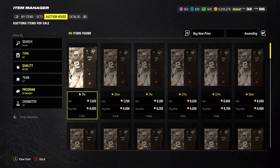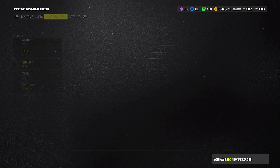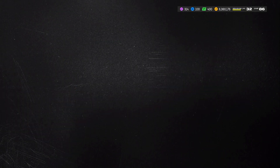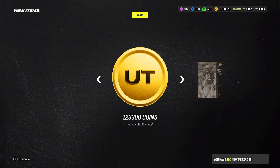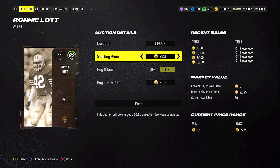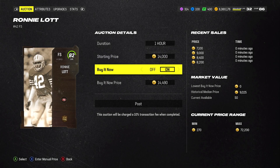These 82 overalls are going for 8,000 coins — that one just got bought. You can see they're going for pretty low, 8,400, but there's still a good buyer here. If I show you what it recently sold for — that one just sold for 9,000. But you can sell these for 14,000 coins.